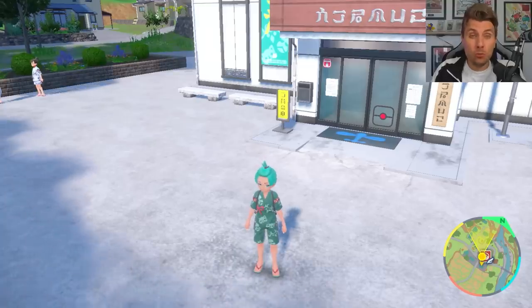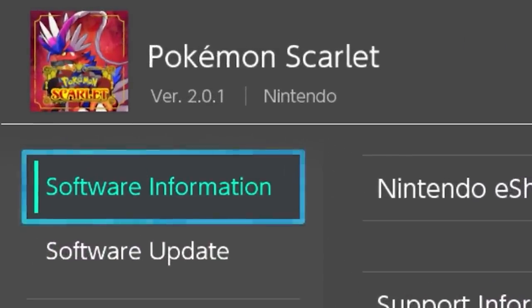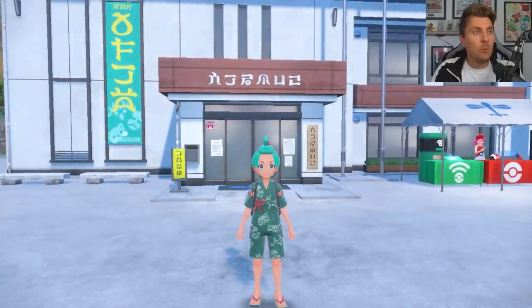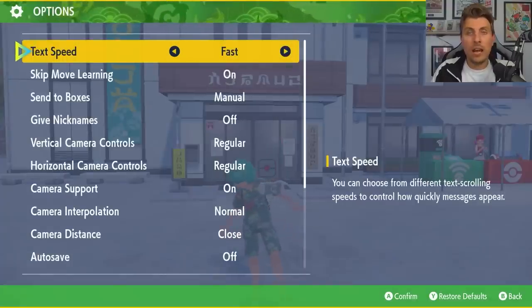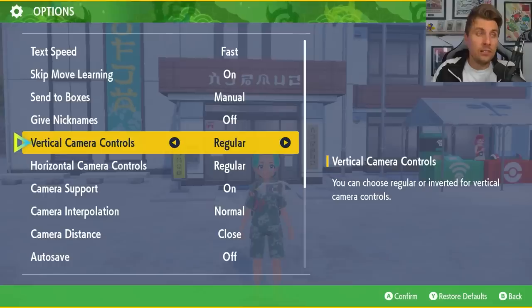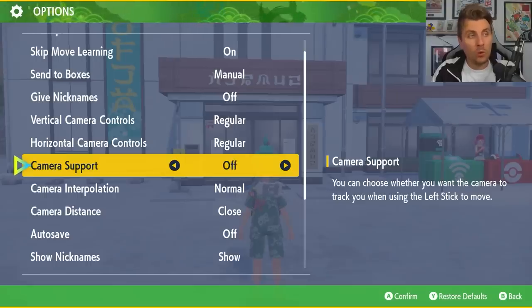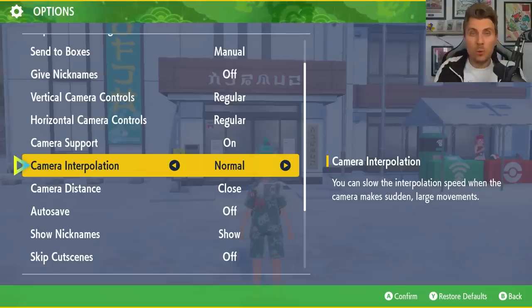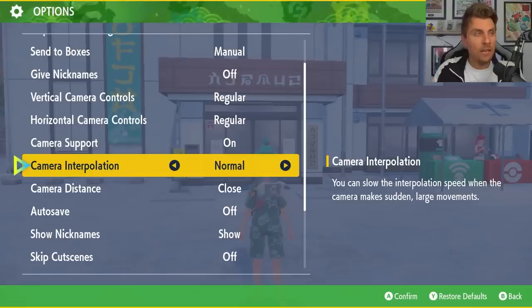When the Teal Mask DLC dropped, we also got a big update — Scarlet and Violet 2.0.1 — with a lot of new features you might not be aware of from the patch notes. One of the first things to do when you come into the DLC is head into your settings, because you've got a lot more options for camera functions: vertical camera controls (regular or inverted), horizontal camera controls, camera support on or off, and camera interpolation which controls the speed at which your camera snaps things around Paldea or Kitakami.